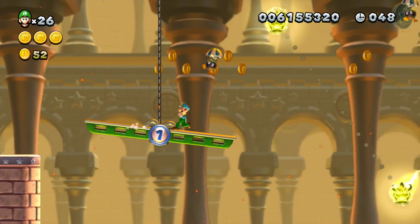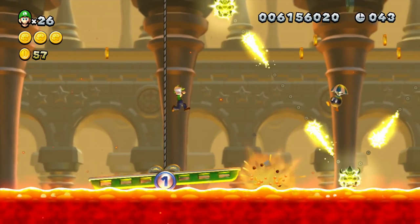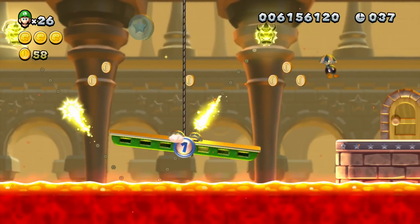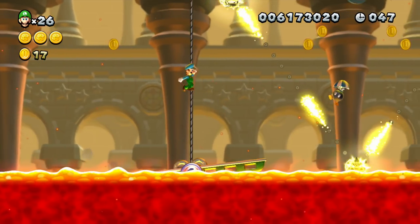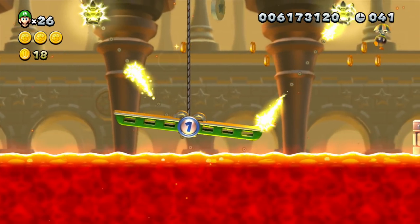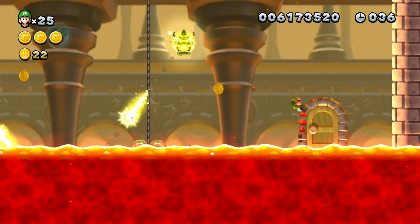If you continually tilt the controller so that the platform only moves right during the level, bob-ombs will constantly be dropping onto your platform, letting the lava ever get closer to you. On the other hand, if you take your time and wait for the bob-ombs to pass you, the lava will still continue to rise and get closer than before. It's a lose-lose situation, and during all of that craziness, you also have to avoid the electricity currents constantly moving across the level. Due to all these things being thrown at you on top of your limited movement on the motion control platform, Current Event is for sure one of the hardest levels in New Super Luigi U.